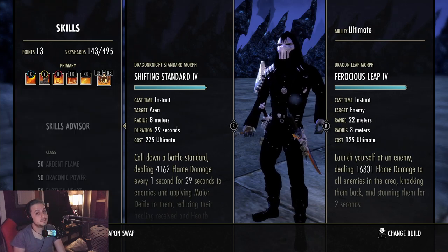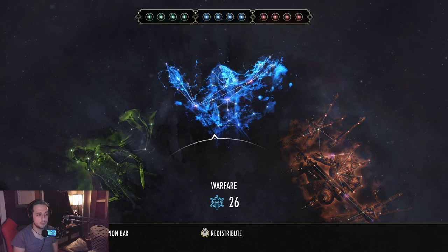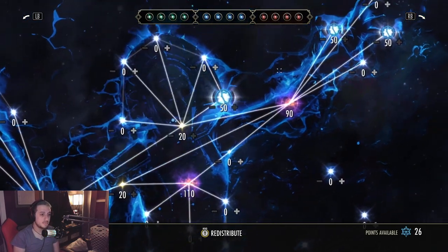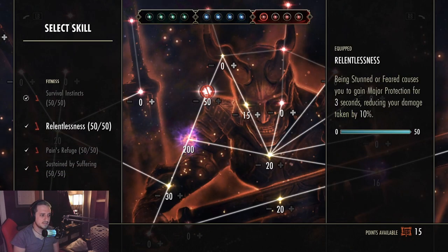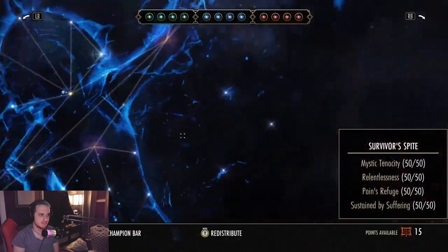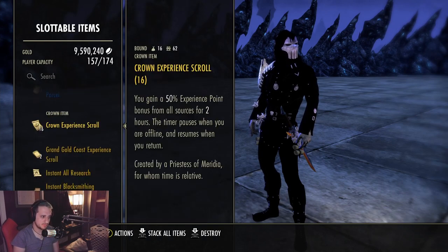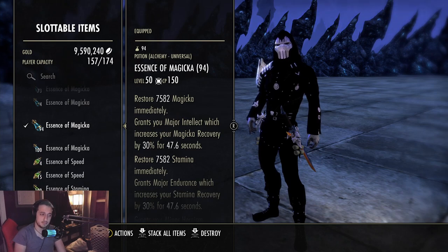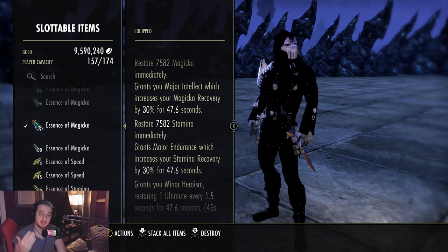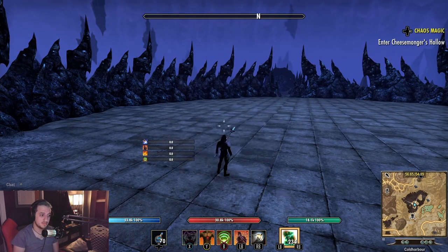Champion points won't matter since this is a battlegrounds build, but if you want to transition to open world, run Fighting Finesse, Deadly Aim, Master Arms, and Ironclad. On the red tree run Survival Instincts, Relentlessness, Pains Refuge, and Sustained by Suffering. For potions we're using the expensive tri-stat potions — they give Minor Heroism which is great for Mag Dragonknight sustain, made with Dragon's Blood, Dragon's Rum, and Columbine. Alternatively, the Alliance Spell Drought potions give crit on both bars, Major Sorcery, and magic recovery.